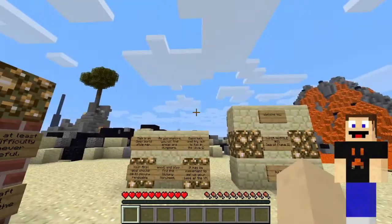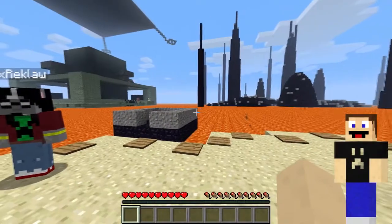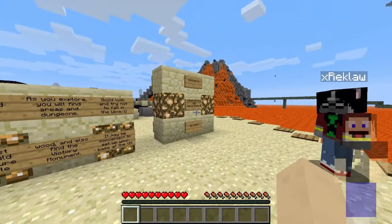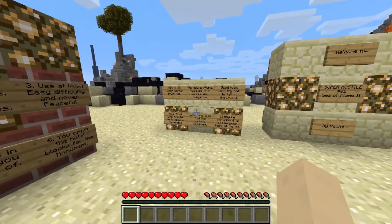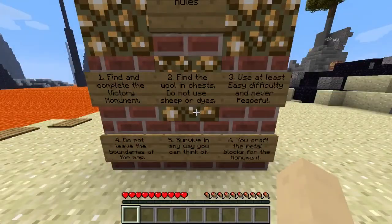This is basically a sort of freeform challenge map. It's by some dude named Vex. I think this is the first one in the Super Hostile series, but it's been kind of revamped. Pretty much the whole goal for these maps is you have to find a victory monument. We have to find and complete the victory monument — find this wool, which is basically the victory piece, inside of chests. We're not allowed to use sheep or dyes or anything like that. That'd be cheating.